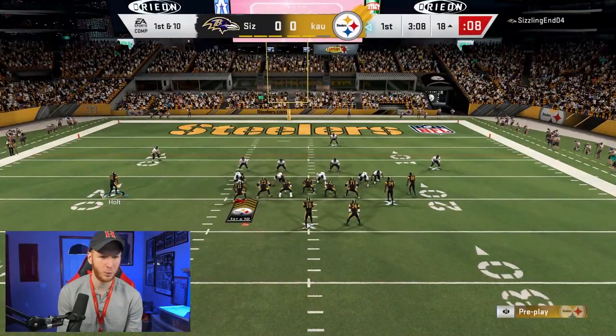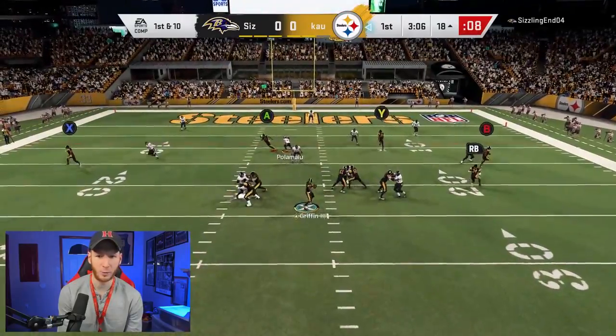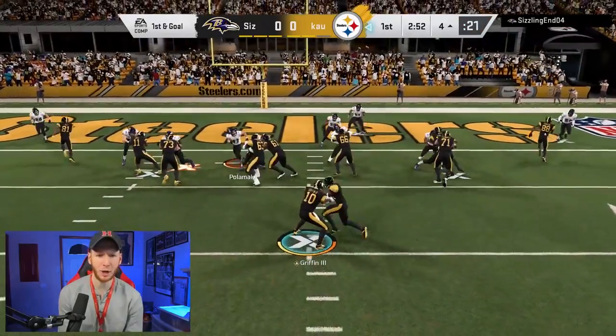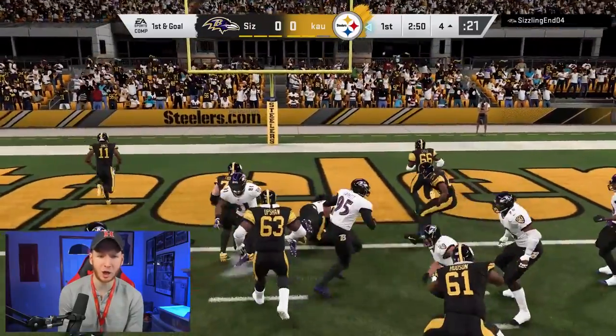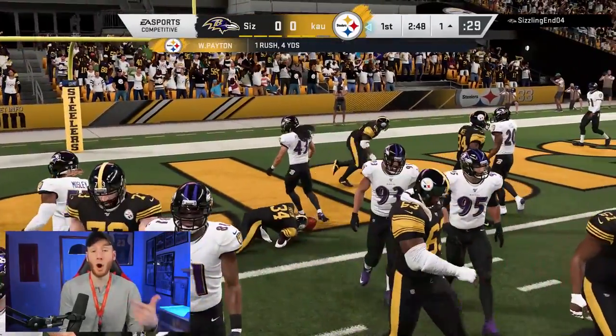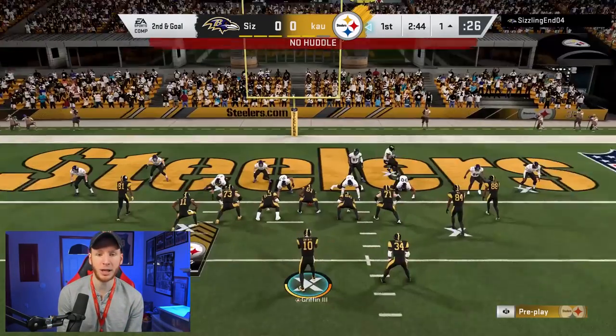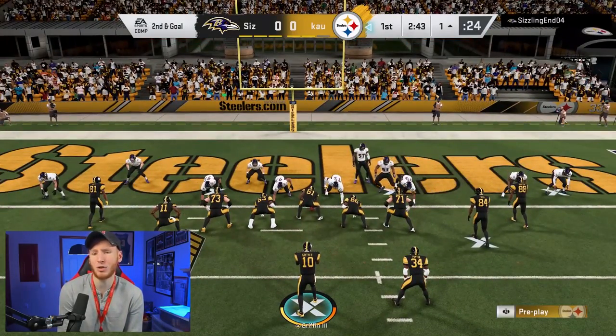The red zone is where it gets a little bit tough. We're going to try to throw a motion flat on the outside — I don't think we have it, but we have the running back. Nice catch Walter. The ability to run the ball down here is such a great luxury for this offense. An offense that can run the ball and effectively pass is going to be really effective, especially in the red zone, which is always tough to score in — every year at Madden, that doesn't really change.